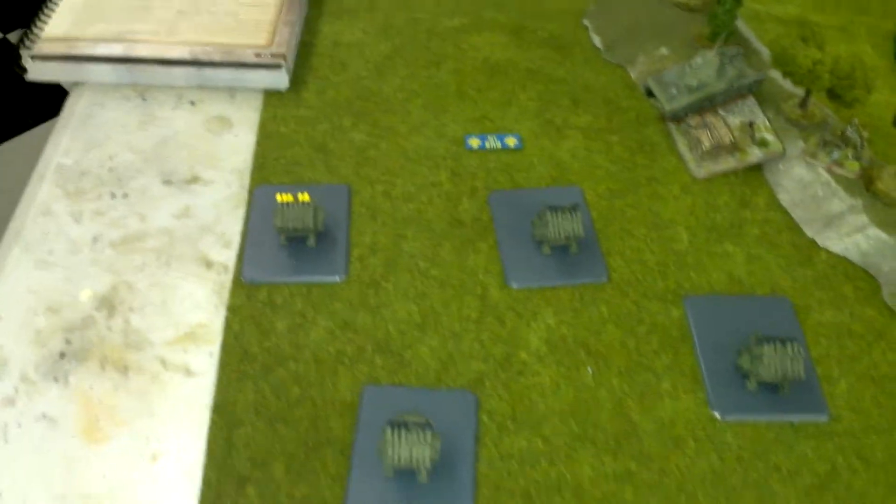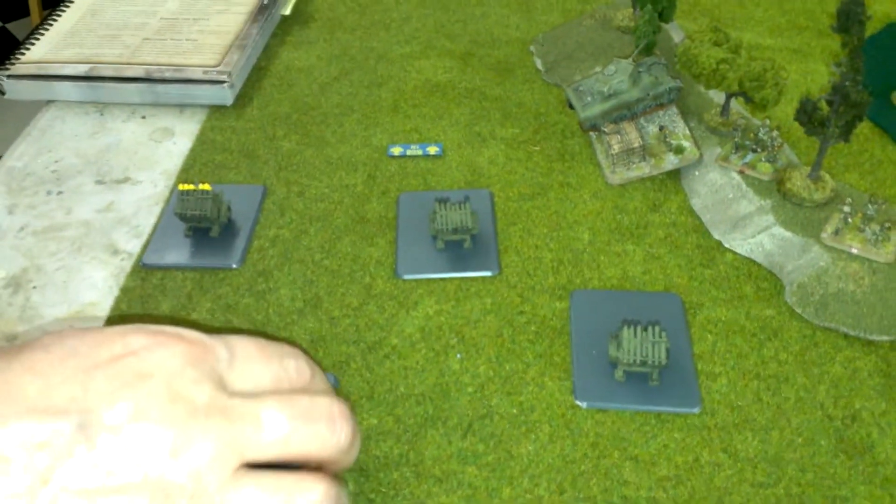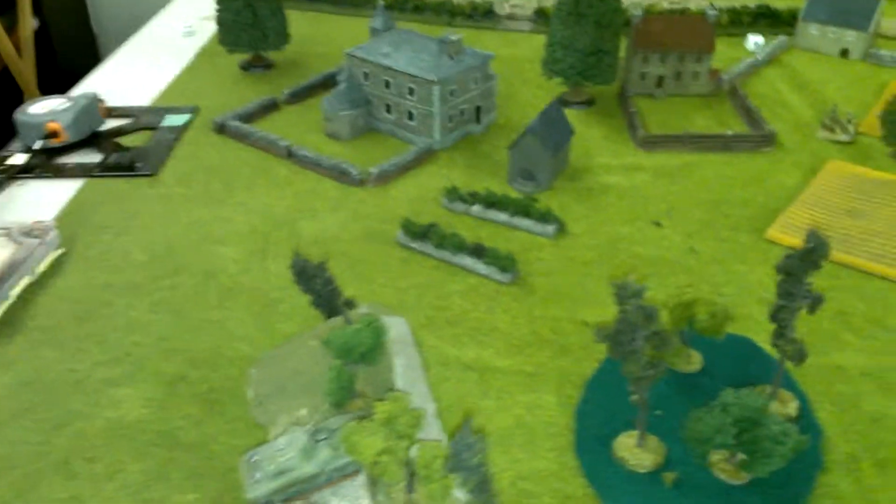I'm using the light on my phone to try and take a better video — I thought the last video was a little dark. Rob has Canadian land mattress rockets back here. In reserve he's got an ambush with four six-pounders, two troops of Shermans each with two Fireflies, and a carrier patrol.